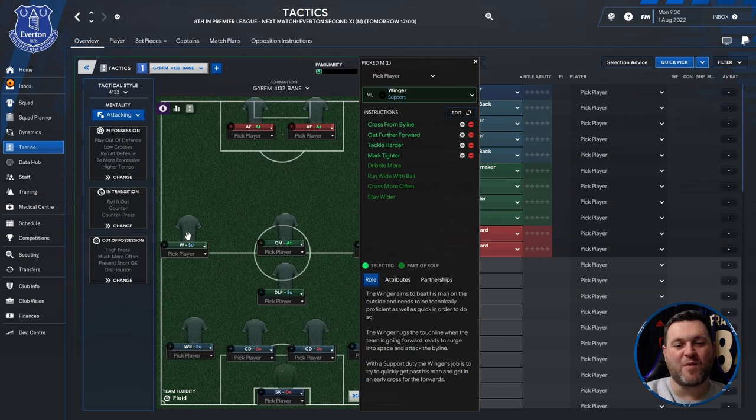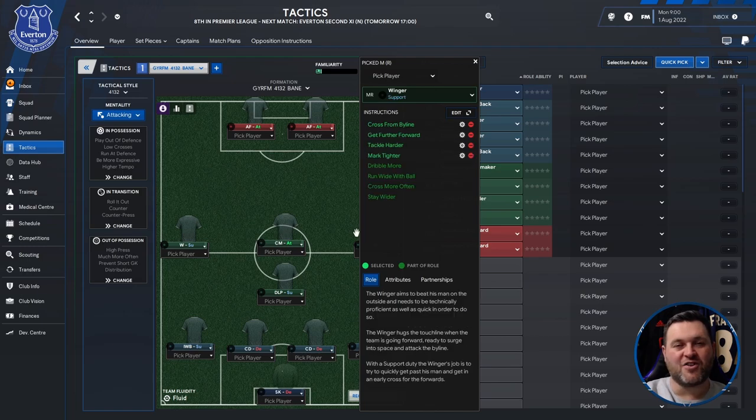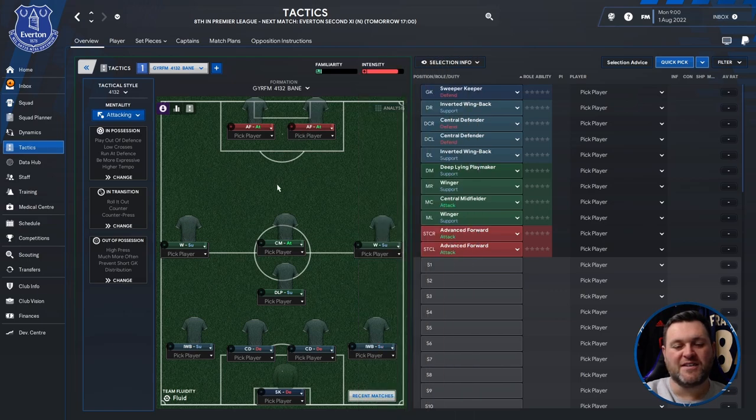On the left you have a winger set to support. In the middle a central midfielder set to attack. And on the right hand side a winger set to support. At the top of the pitch you have two advanced forwards. So as I said this is a 4-1-3-2, with a tactical style that is simply 4-1-3-2.